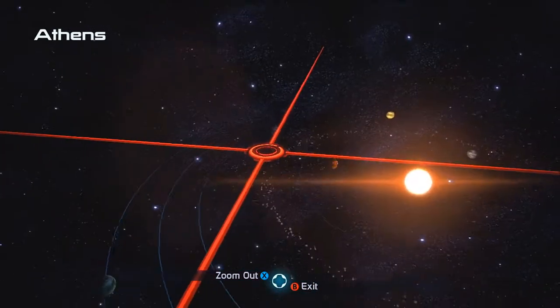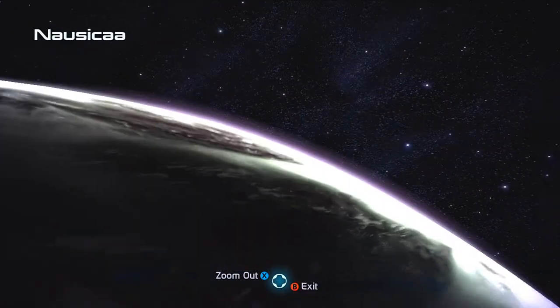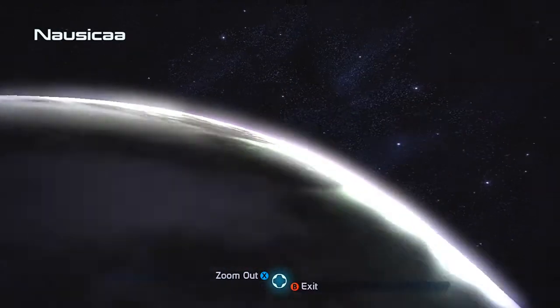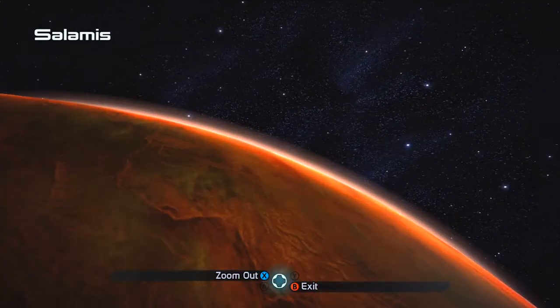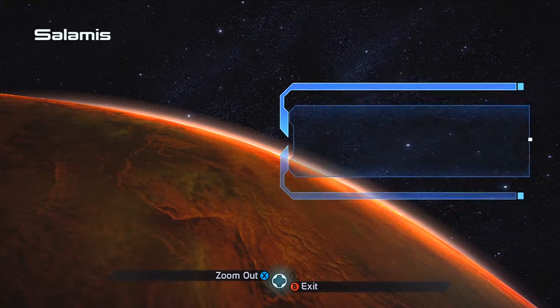And some of them, whenever you survey, you will discover side quests — like a call for help on the planet. We're not going to do that, but yeah.